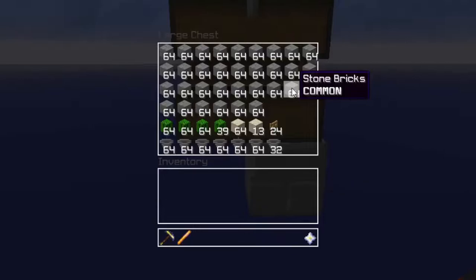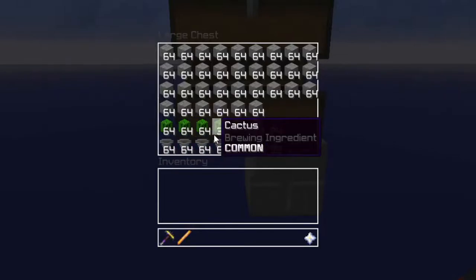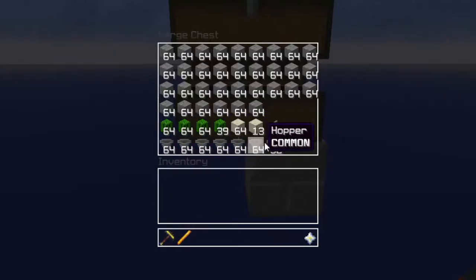Here's what you'll need: about 33 stacks of building blocks — stone bricks look nice and they're only one coin a piece — 231 cactus, which is three stacks and 39, 77 sand which is a little more than a stack of sand, and then 24 oak fence gates.